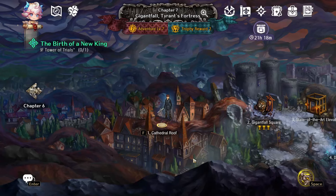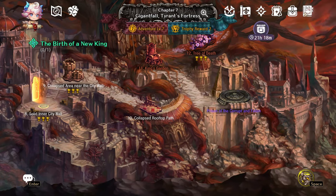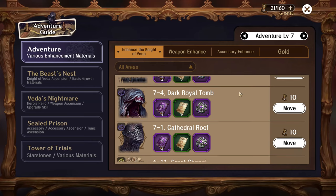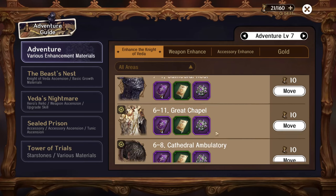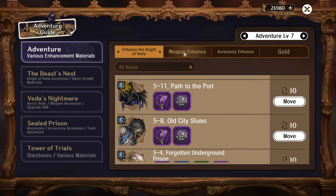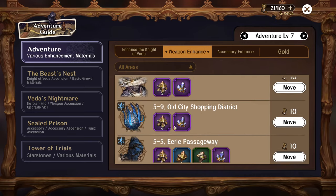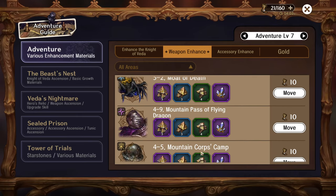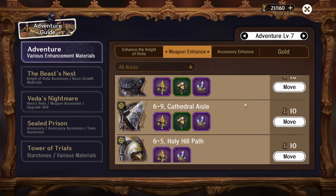Where you farm to get these materials depends on personal preference. I would recommend farming chapter seven, especially if you can, because I do believe it drops more EXP. There's no real benefit to running previous chapters, especially if they all drop the same type of loot throughout all 12 stages — you might as well just run chapter seven, or run whatever you can without any difficulty.